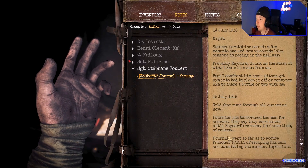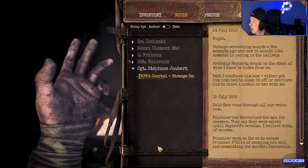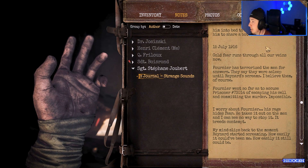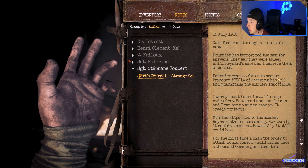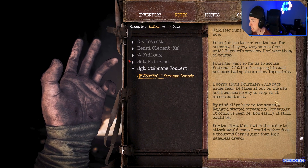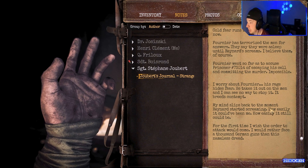A note! Strange scratching sounds a few moments ago, and now it sounds like someone is pacing in the hallway — probably Renard drunk on the stash of wine I know he hides from us. Best I confront him now, either get him into bed to sleep it off or convince him to share a bottle or two with me. Next day, 15th July 1916 — cold fear runs through all of our veins now. Fournier terrorized the men for answers — they say they were asleep until Renard screamed. I believe them. Fournier went so far as to accuse prisoner 73014 of escaping his cell and committing the murder. Impossible. I worry about Fournier — his rage hides fear. My mind slips back to the moment Renard started screaming. For the first time I wish the order to attack would come — I would rather face a thousand German guns than this nameless dread.